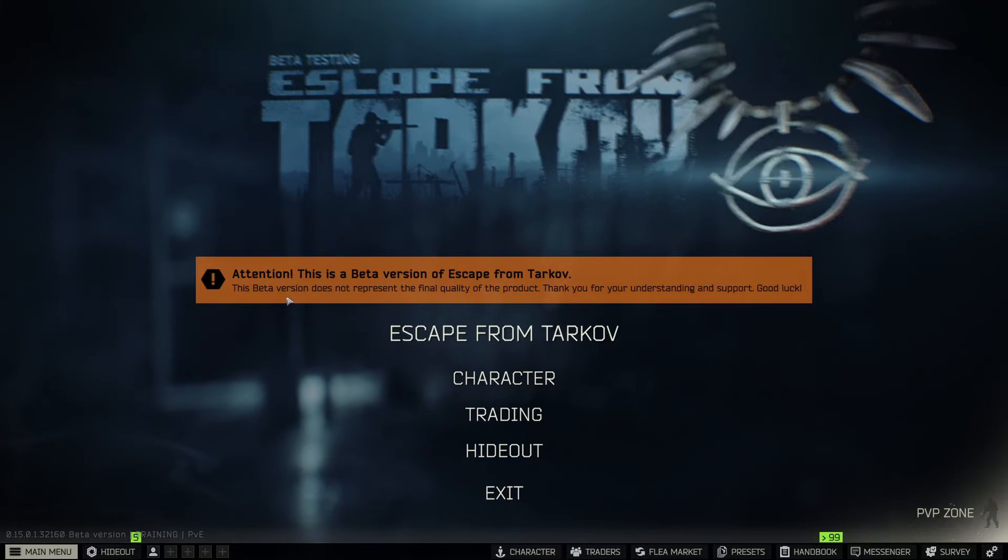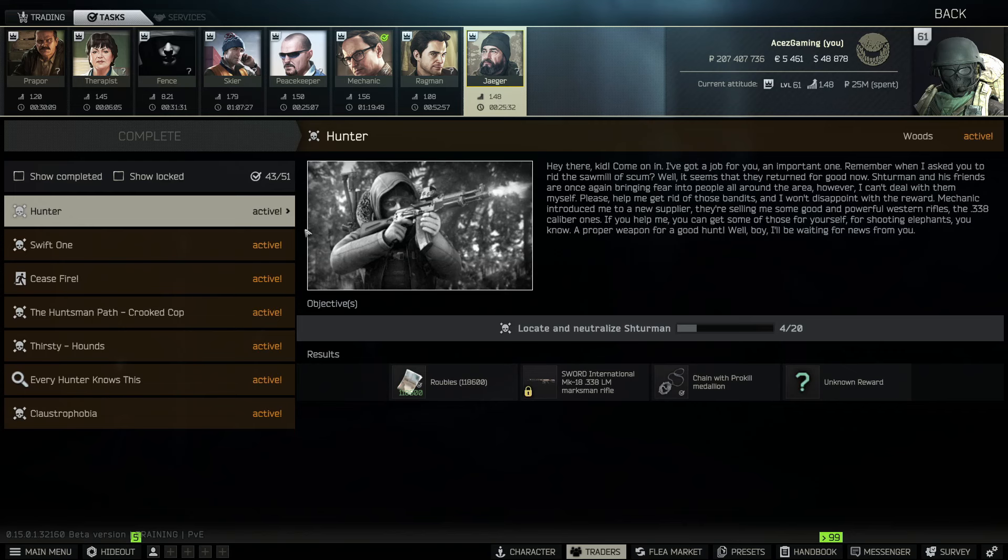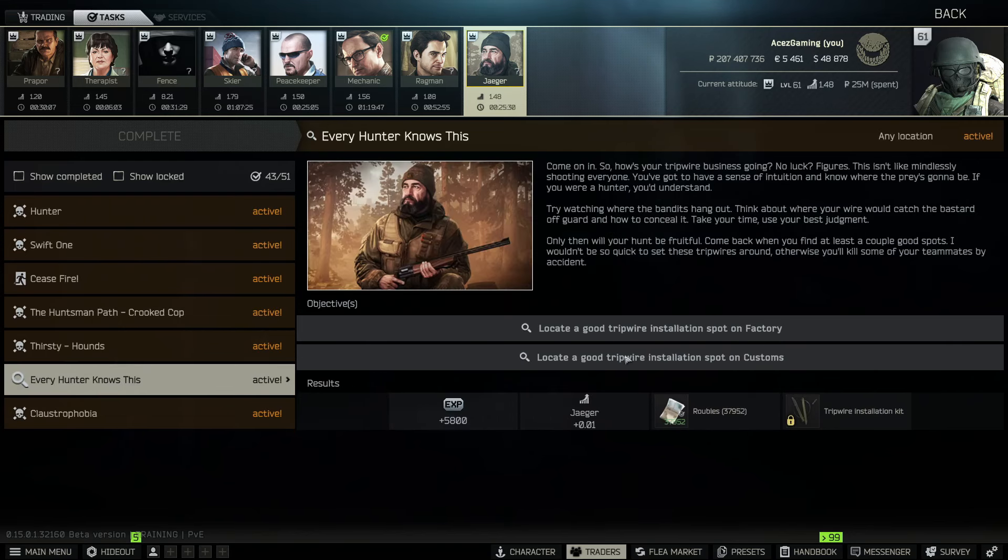This is a Jaeger task, and this task will be the one that allows you to purchase the tripwire installation kit. All you have to do is locate a good tripwire installation spot on Factory and Customs. I have both of those locations for you here today. Let's hop on Factory first, then we'll do Customs.